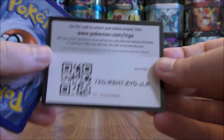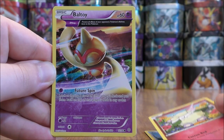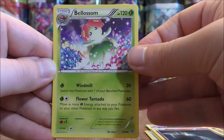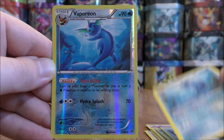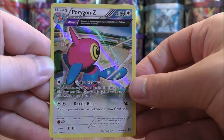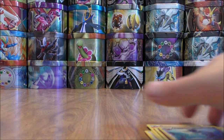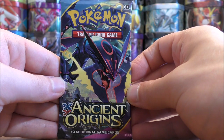Next pack starts with Eevee, Cottonee, Baltoy, Wooper, Ralts, Bellossom, Ampharos Spirit Link, Vaporeon, a reverse holo of that same Vaporeon — both are uncommon — and the final card would be a Porygon Z. So the first rare holo pull in part two, a cool-looking ancient trait holo. I would assume I may only get five combined holos, ultra rares, and secret rares in part two, because I pulled seven in part one.